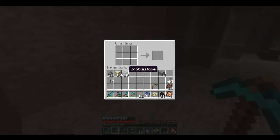Let's get to crafting it. What you'll need is gunpowder from creepers, and sand that you get from deserts or beaches, and that will create TNT.